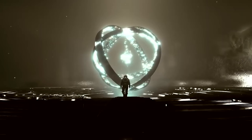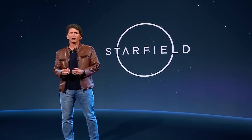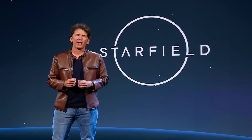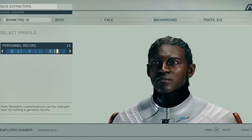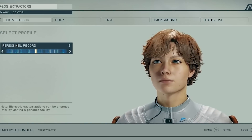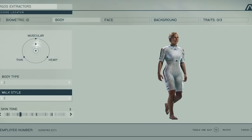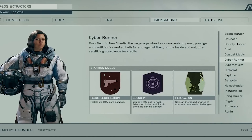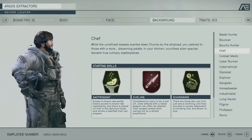I'm going to be breaking down the backgrounds and traits you can choose from when creating a new character, from both the original reveal trailer and the recent showcase. There have been some interesting changes, and I'm very curious what you guys are going to be playing. Let's start with the backgrounds, beginning with the original showcase, and then transition to what we just learned from the recent one.